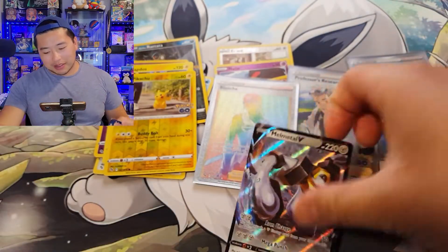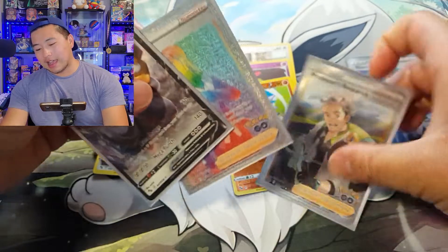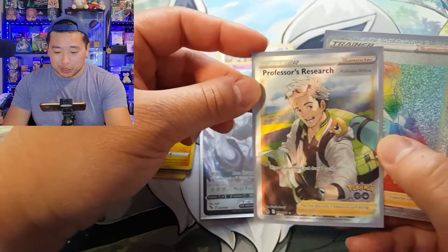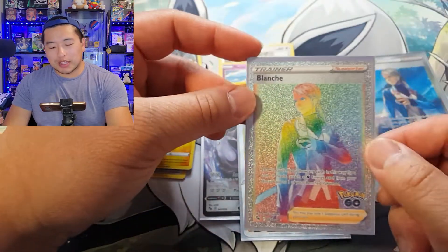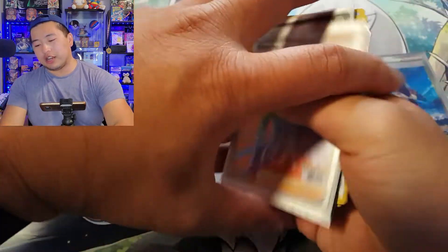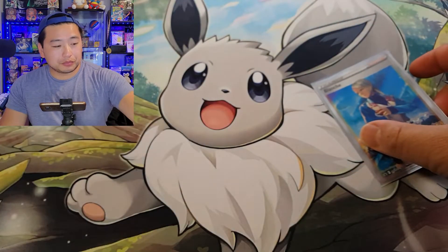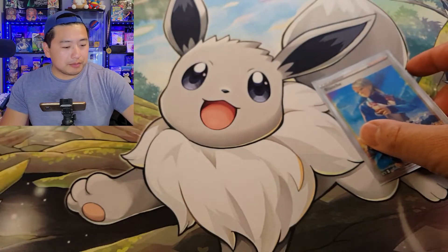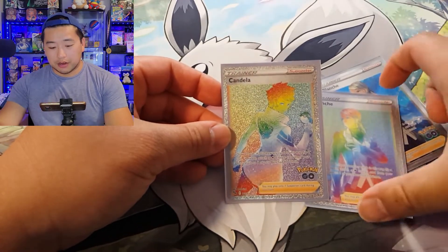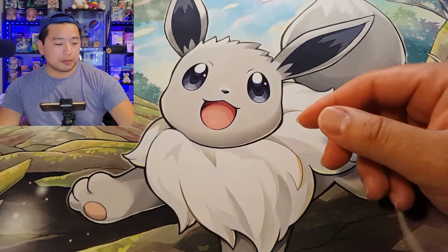To end off the Team Mystic box, we've got a Melmetal V — which we actually haven't gotten yet; we've gotten the Melmetal V-Max but not the Melmetal V. Overall I'd say that's a pretty good box: a regular ultra rare Melmetal V, Professor's Research full art, and secret rare Blanche. We've pulled two out of the three secret rare full art trainers so far from the Pokémon GO teams — we got the full art secret rare Candela, so now we just need Spark.